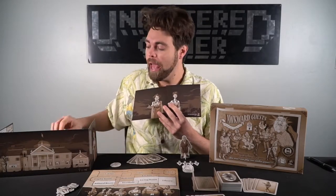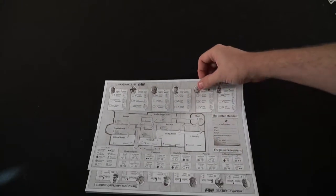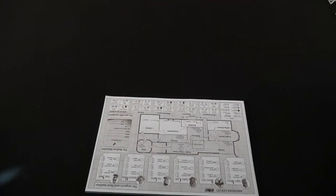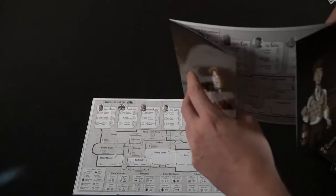To set up a game of Awkward Guests, each player gets a player screen and a piece of paper with a front and back that they'll use to write on and try to decipher where the murderer did his dirty deed, how it was committed, and all that. You'll hide that paper with the screen to make sure nobody else sees your deductions.